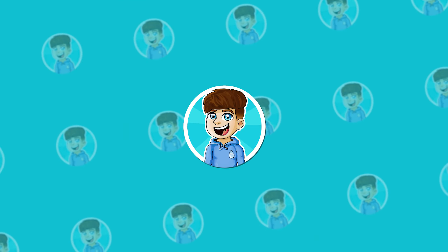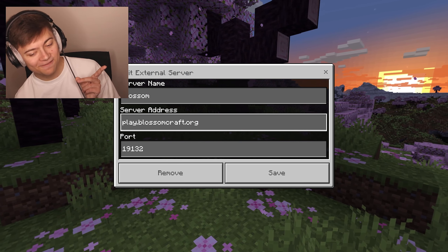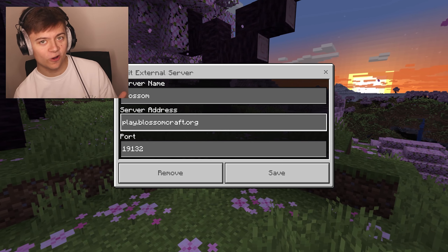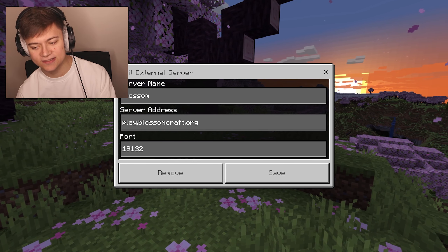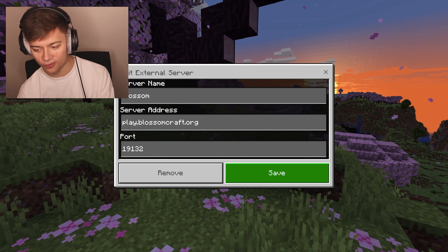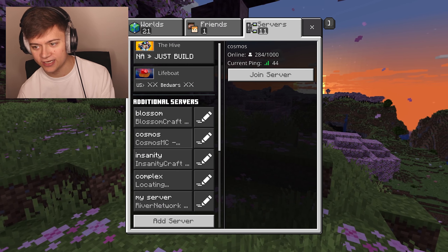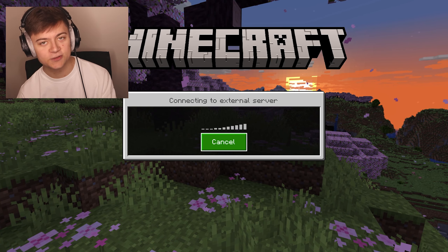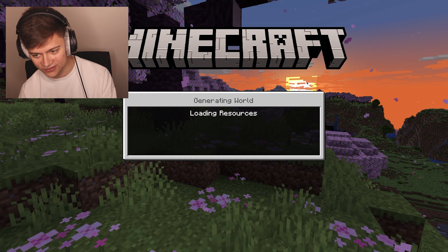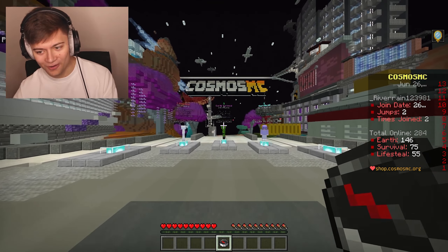Next up we have the Blossom Minecraft server, played at blossomcraft.org on MCPE with the default port. Let's go ahead and press save and get right into it. As you guys can see, this is actually another super popular SMP server — they've got over 284 players on right now. Let's drop in.